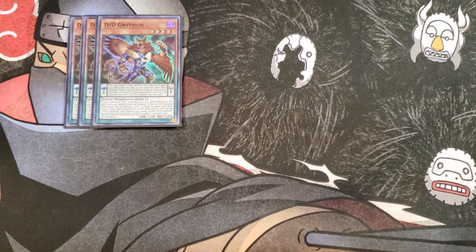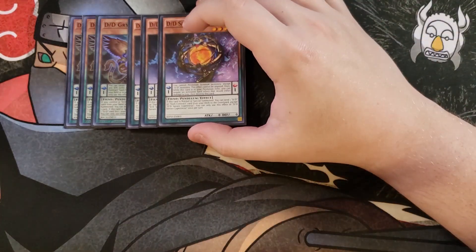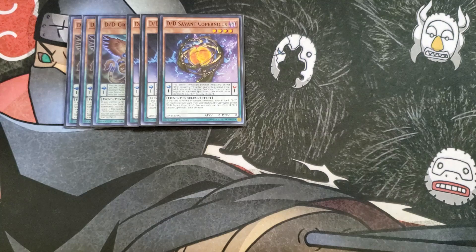We then play three copies of D/D/D Copernicus. Copernicus is a really good three-of in the deck that's basically a Foolish Burial if it's normal or special summoned for any D/D or dark contract card, which is a really good effect to just send one of those cards to the graveyard — like your copy of Swirl Slime or Necro Slime — so you can get some really powerful effects.